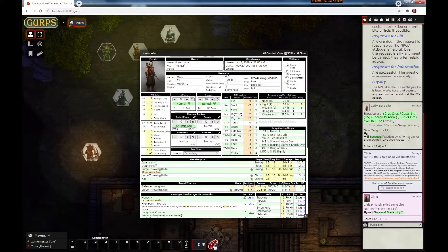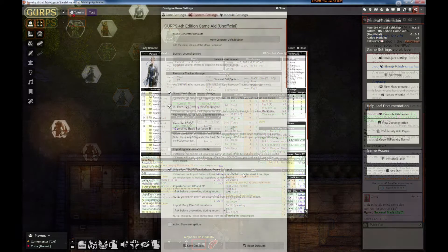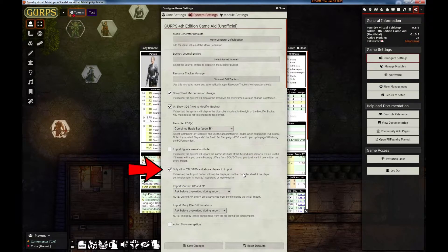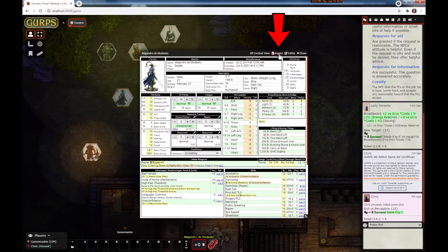I was going to show you the next feature and then I noticed I can't import — I forgot we added a new system setting that only allows importing if the user is trusted or higher. One of our users runs five games and he doesn't trust all of his players in all of the worlds. I'll turn that feature off and reopen the window and there's the import.